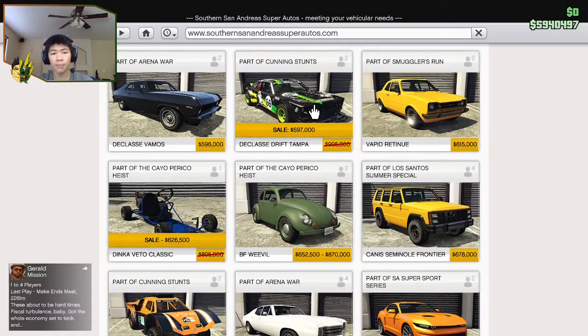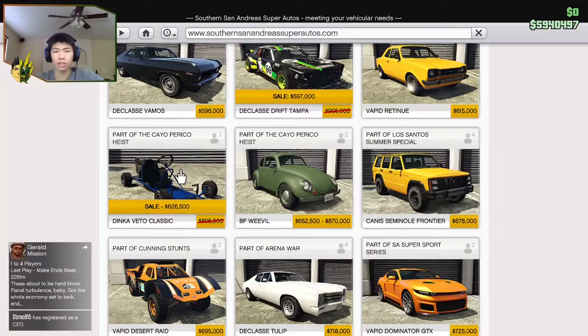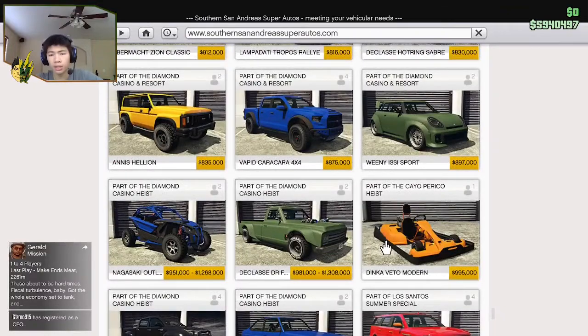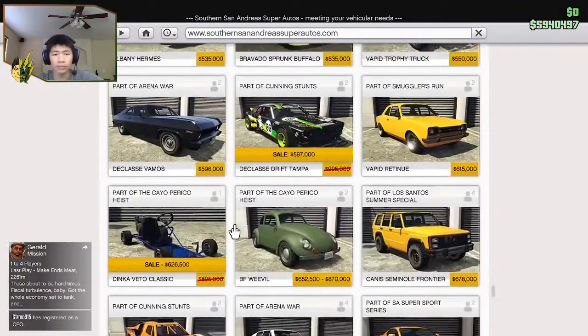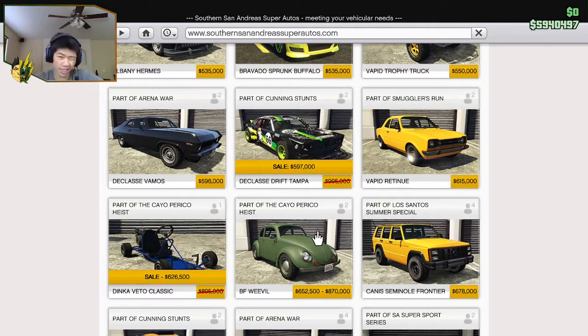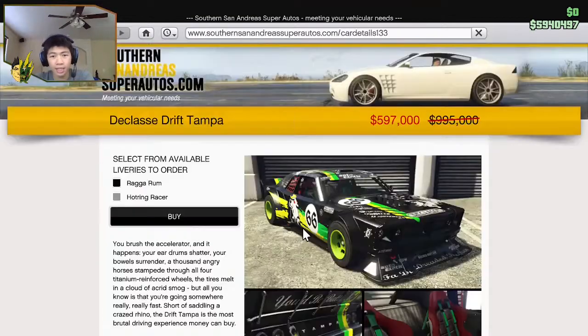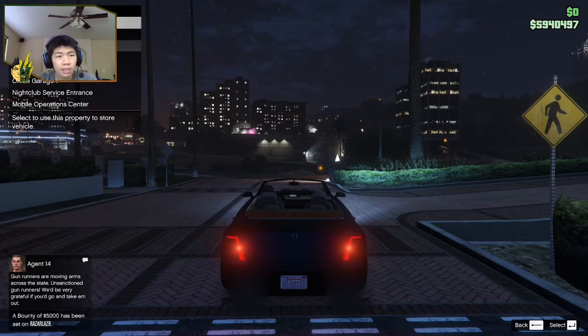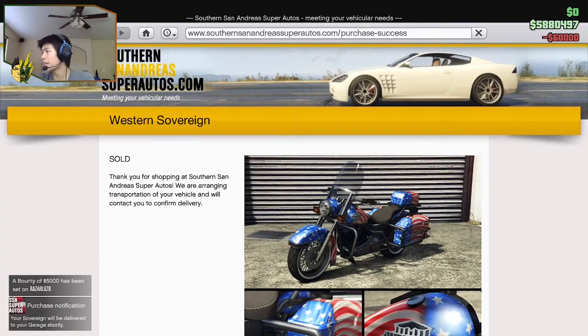We got the Declassé Drift Tampa and the Dinka Vito Classic. The newer model is up here — the Modern looks better to me. The Classic kind of looks like a lawnmower. Let's purchase this one — we could send it to that one.